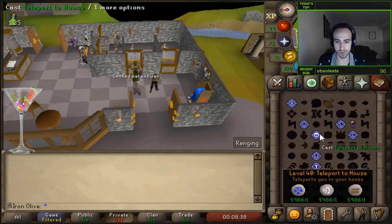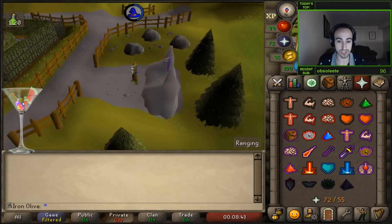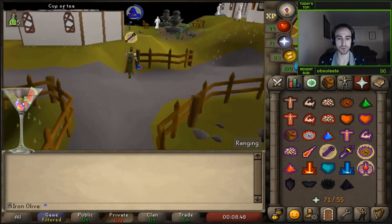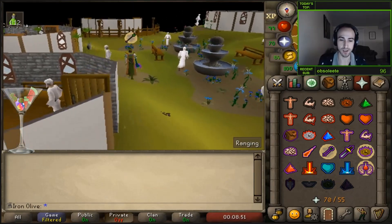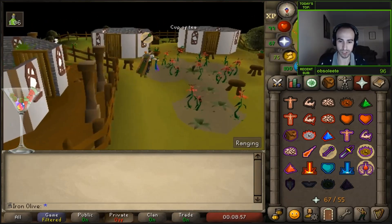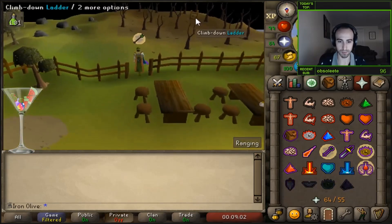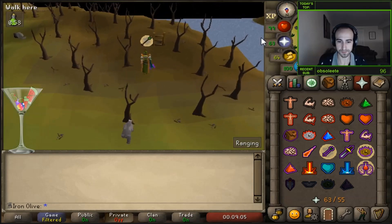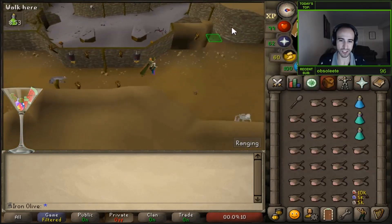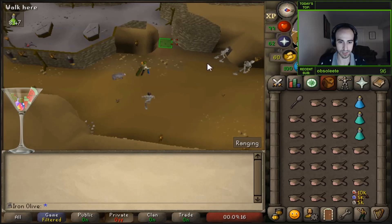For prayers, I actually camp range instead of mage, because even though Cerberus uses more mage attacks, I can't avoid the mage damage — so I at least avoid the range damage. I just have range camped the entire fight, plus Preserve to make the range pot last longer, and Eagle Eye for the bonus. For the shortcut, you need 80 agility, or 75 agility with a Summer Pie to boost by 5 to cross over.